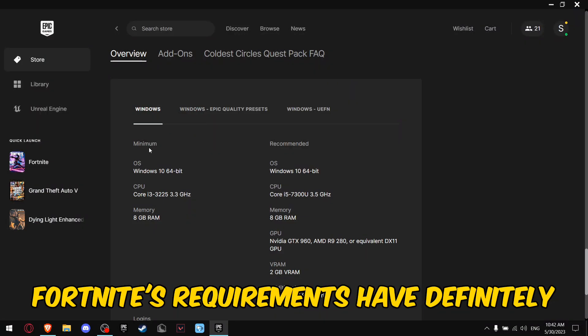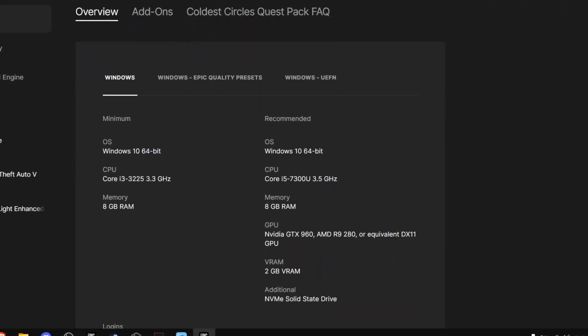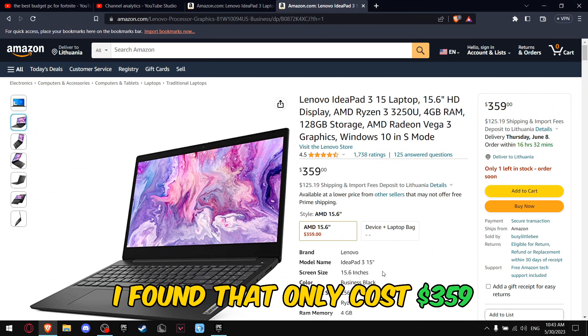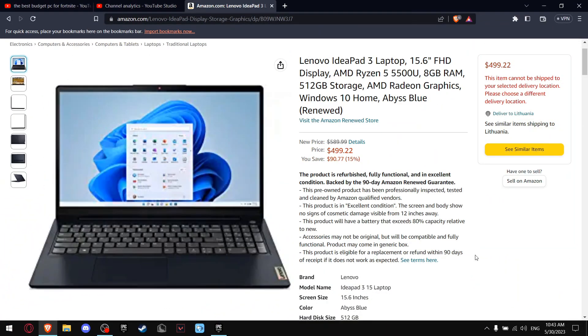As you can see, Fortnite's requirements have definitely changed in the past few years. You need at least 8GB of RAM to run this game, and that's the reason why I couldn't use another PC I found that only cost $359 — it only has 4GB of RAM. So this laptop is the best deal you can get right now.